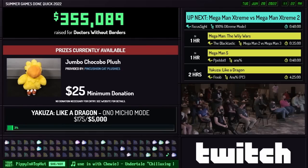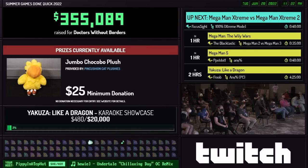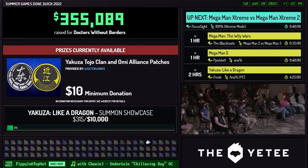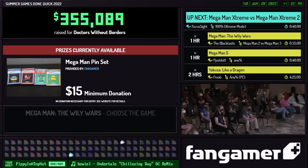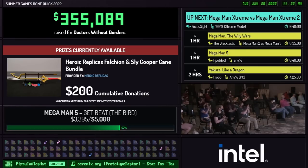Thank you White Hat for the amazing run. We have donations: $30 from Nijimari who says they just got into the Mega Man series recently thanks to good friends, so of course they had to donate for the block and for Beat the bird. We're only $2,000 away from getting Beat the Bird in Mega Man 5. Beat is a good bird — definitely get him in for that.